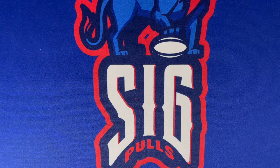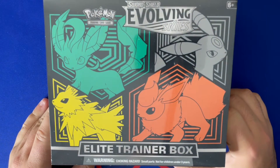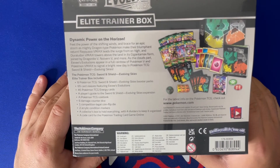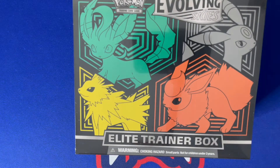What's going on YouTube, welcome back to Sick Pulls! Today on the channel for this Pokemon Saturday episode, we have an elite trainer box of Evolving Skies. In this box there are eight Evolving Skies booster packs along with all the other good stuff, so let's just go ahead and get it open.